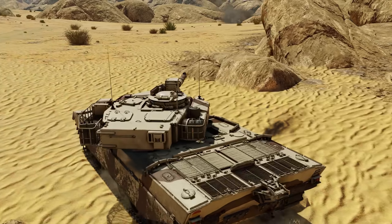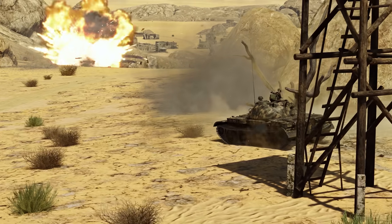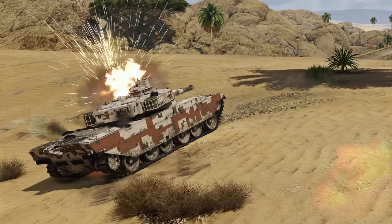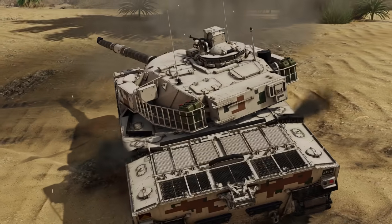The lower glacis is extra fragile. Even capped rounds of the World War II era can easily penetrate it, to a deplorable result. If you want to survive in this machine, try your best at hiding its hull behind cover.